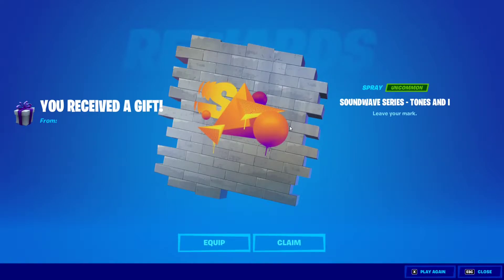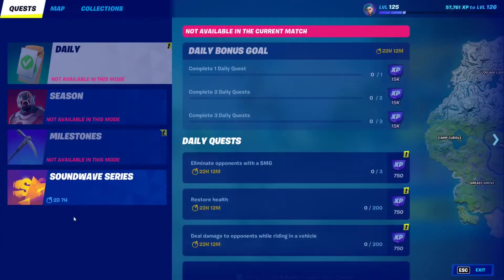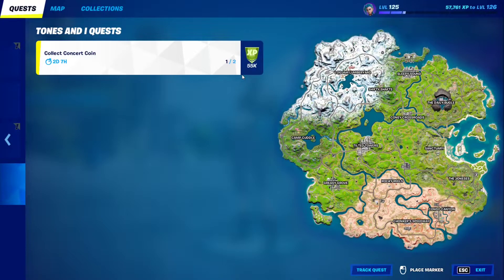There it is — beautiful spray and it's absolutely free. So that's how you unlock it. And of course if you want to unlock the second reward, which is the 55k XP, you just have to go through the same thing again. You just go through the event again, and you'll find another coin at the end of the event. Grab that and it will say 2 out of 2, and you'll automatically get 55k XP added to your account.